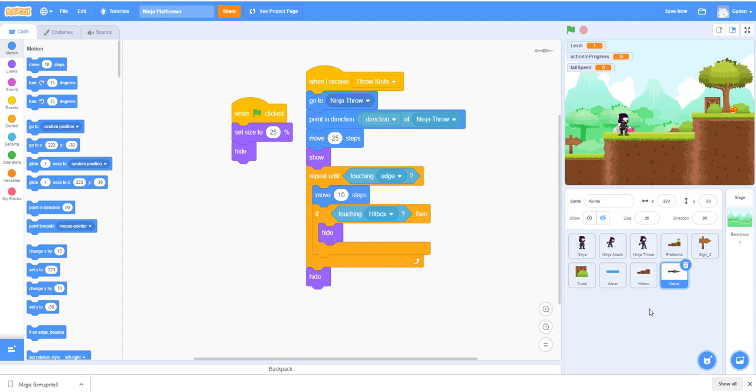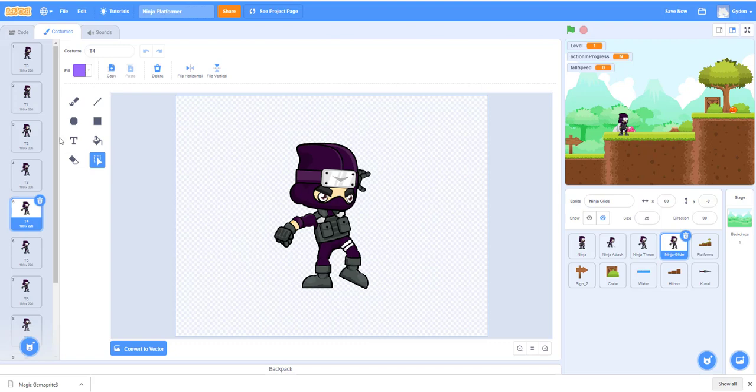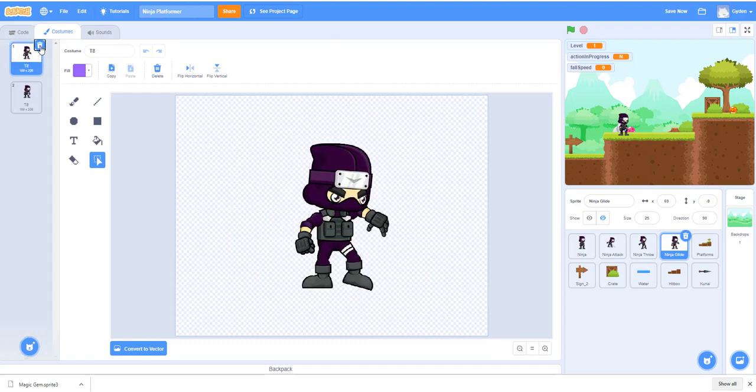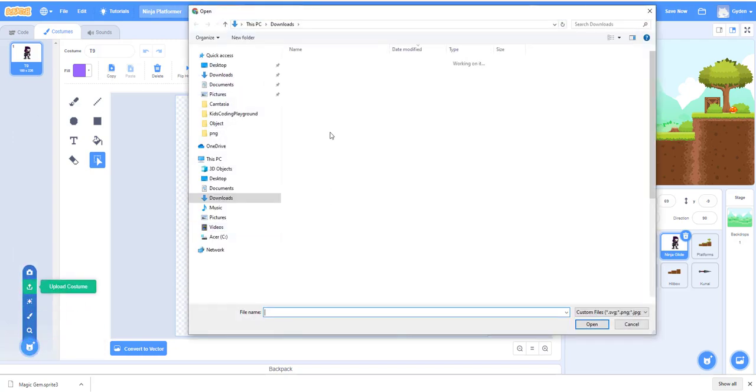Let's begin. I'll work on the code for the ninja gliding down. What you can do is create a new sprite or duplicate the one you had earlier. Let's just duplicate this one, put it over here, and call it 'ninja collide.' We'll go inside, change the custom, trash everything, and then upload the sprite we have.